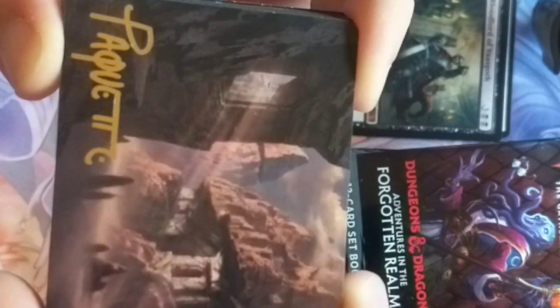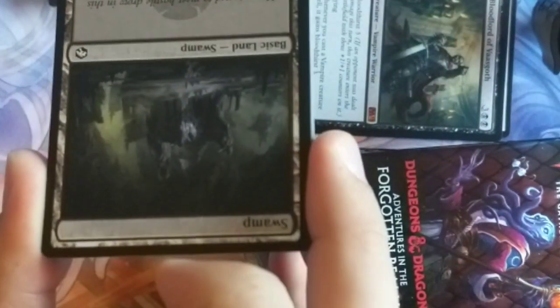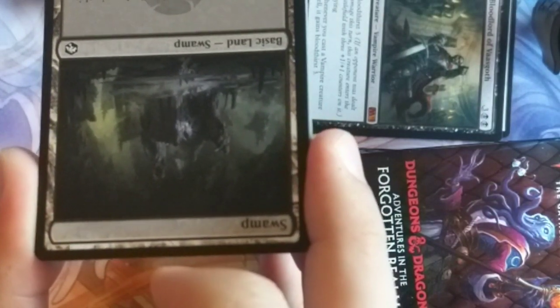Oh look at this — we got a cool signature on a land card. We got Adam Pacchietti. It's a mountain — this looks cool. He has a good-looking signature too, a big gold signature. Very good. Thanks Adam. And our swamp adventure reads: 'You expect to meet hostile drow in this ancient ruin, but they fled long ago. What darkness could have driven them out?'